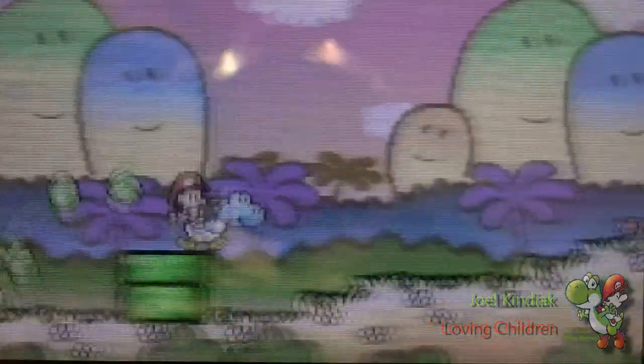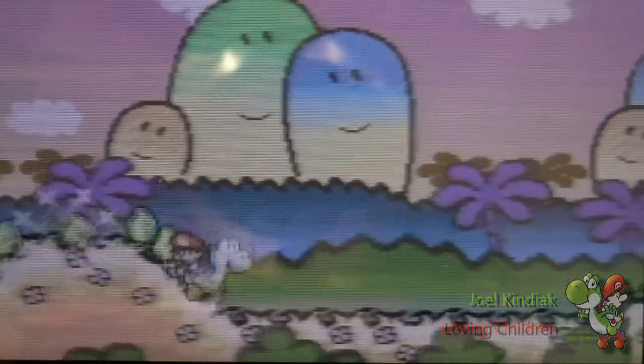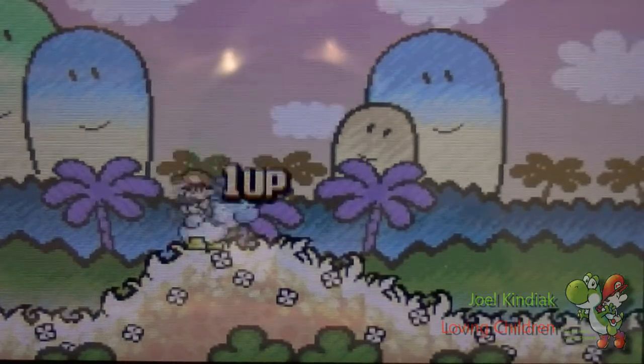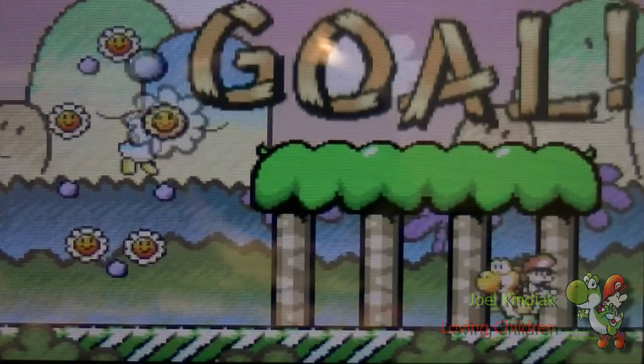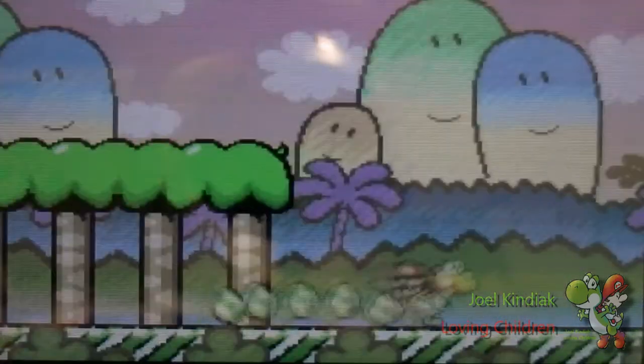Here's the exit, and you're probably going to be hearing a lot of this noise in future parts because I'm going to be filming at school going forward. Make sure you have a bunch of eggs — it'll help you out. Get the Shy Guys, another egg, and there you go — that's the goal. We're gonna move on to the fortress of World 1.